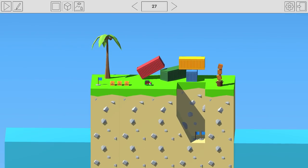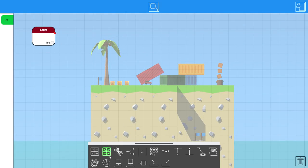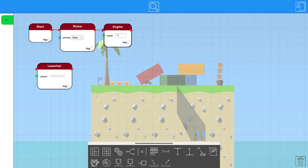So this next level — we've got some stuff. We've got to put the chests at the flags and then grab the third chest and go with the car to the third flag. I think all we have to do is go in reverse, pick up these chests, throw them forward into the pit, and then grab the third chest and not throw it. Let's see what this does — engine mode negative one. Picker on all the time — it's always going to pick up something if there's something to pick up. Then launcher full power, and we'll loop this back to itself so it keeps launching.